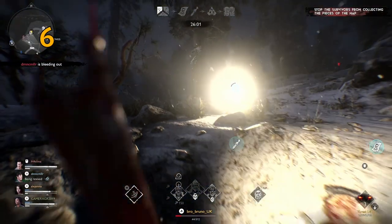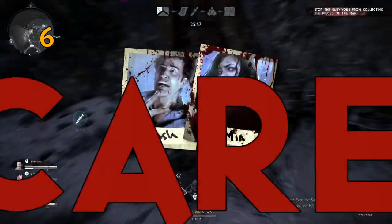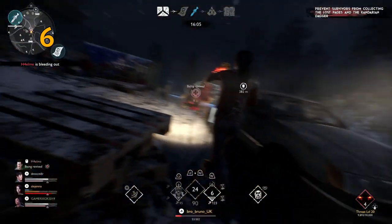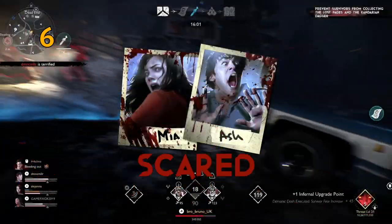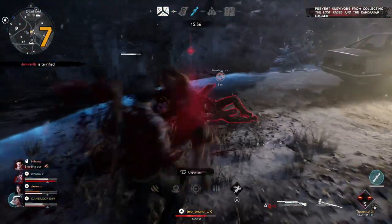Save a demonic dash for special occasions — you don't want to not have it when you need it. Good situations to use the demonic dash are when they're picking up a bleeding-out survivor, when they're raising a survivor, or if you really need the energy, when they're looting a chest or engaging with your units so their movement is more predictable. Cancel it if you know you're going to miss.